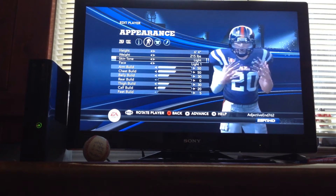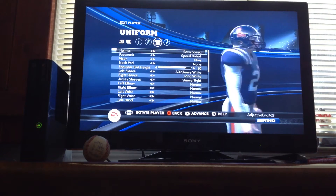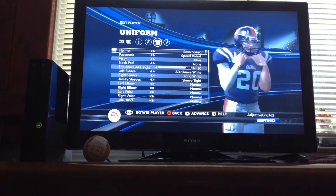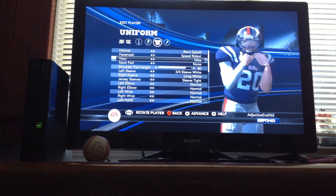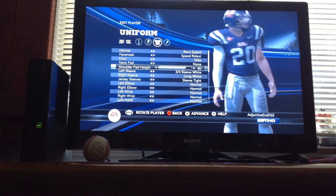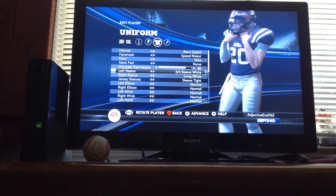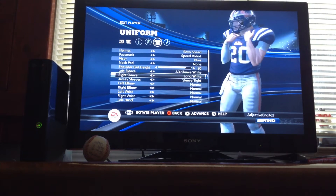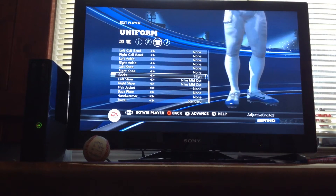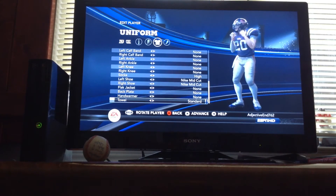Doesn't matter what face. Just make sure his skin tone is light. I just don't know what face to put on him. And on the gear: I made him have a remote speed helmet with a speed robot face mask and a Nike visor. I put his shoulder pad height at 80. I made his jersey sleeves tight, his left sleeve 3/4 sleeve white, and his right sleeve long white. I made his socks high, his shoes are Nike mid-cuts, and I gave him a towel.